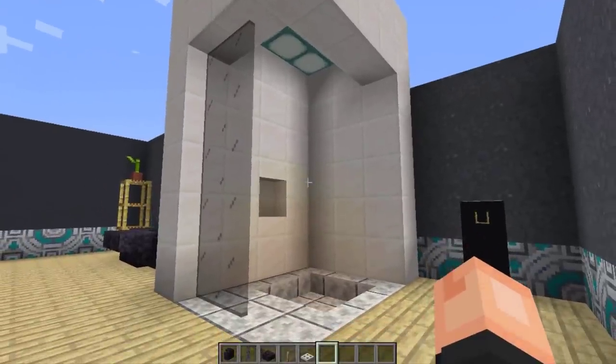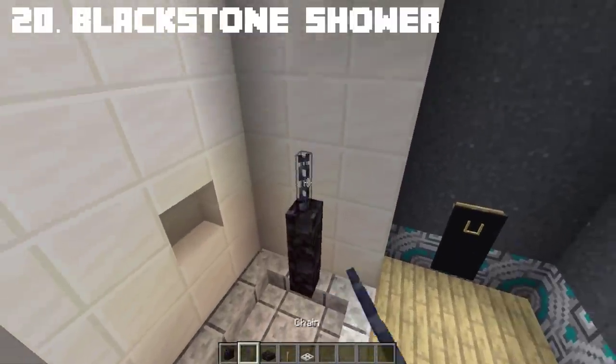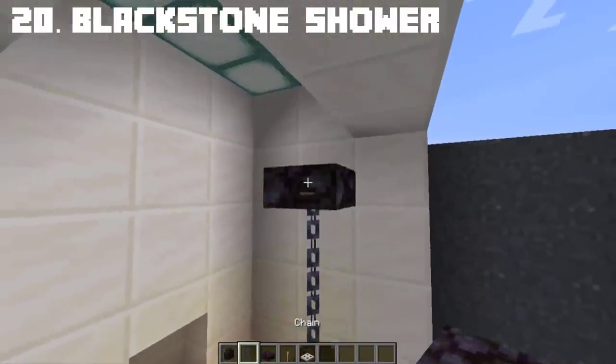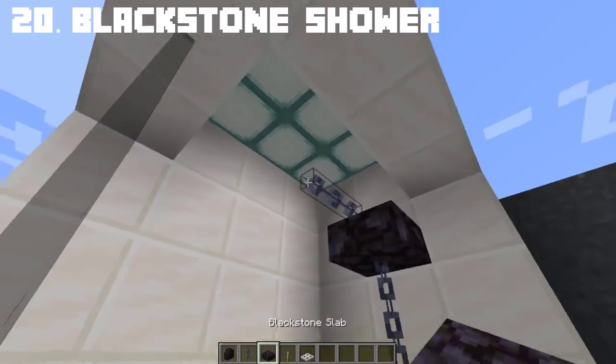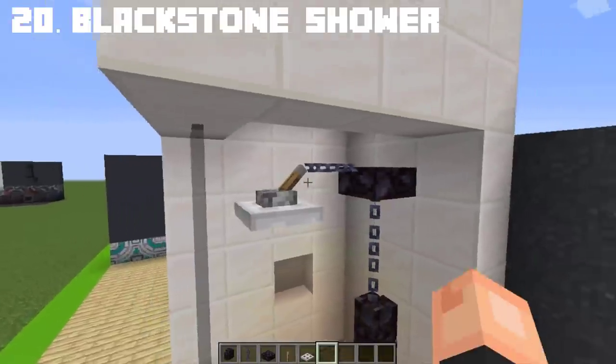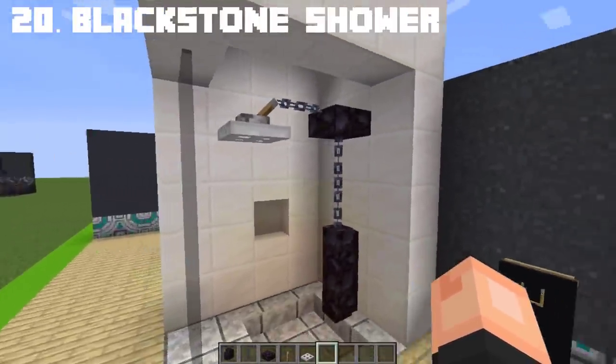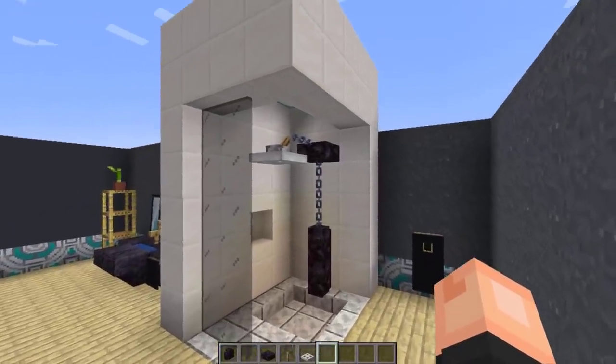For our last blackstone furniture, let's do a blackstone shower head. I included a chain for the design and an iron trapdoor as the main shower head. Black looks good in my opinion but you can change it if you want. And there we have a realistic looking shower head made out of blackstone.